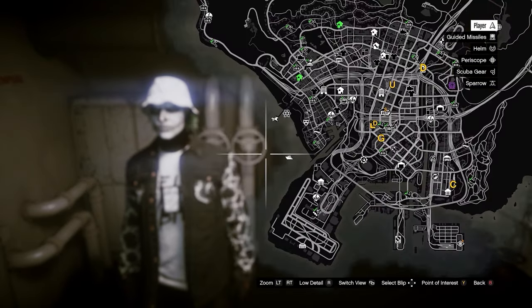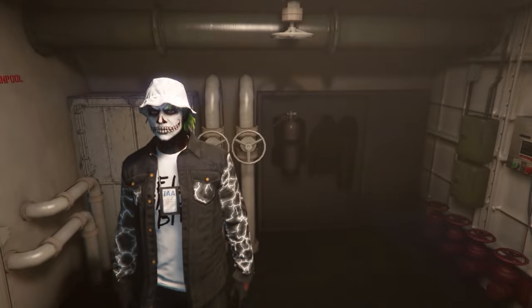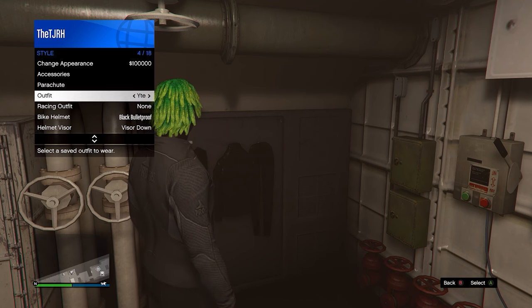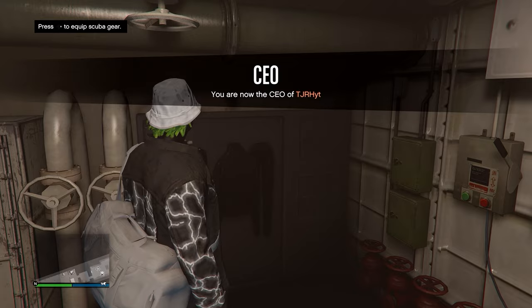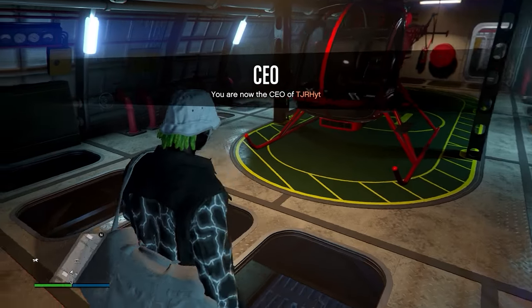Next I'll show you how to merge duffel bags onto your other outfits. Go to your Kosatka and head over to any scuba gear inside. You don't need to be a CEO for this — equip the outfit you want the duffel bag on, then press right d-pad to equip the scuba gear. Now equip the outfit that has the duffel bag on it, then press right d-pad to remove the scuba gear, and that duffel bag will merge onto your original outfit.